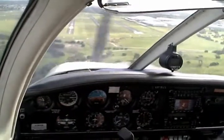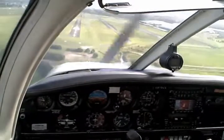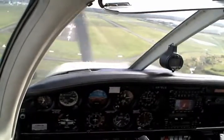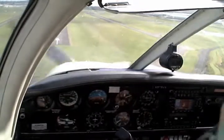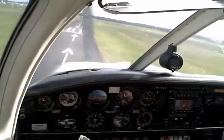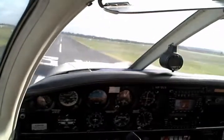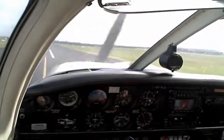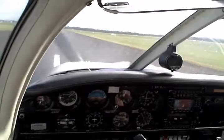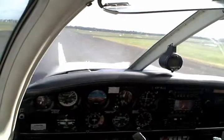Clear to land. Bravo Zulu Echo, request to exit on 2-2. [Tower]: No need for that, you can roll through. Bravo Zulu Echo rolling through, thanks. Bring that power back a little bit more, because it looks like we're definitely going to make it now. Don't pull back though - don't pull back. That's it. Keep the nose down. Now you can gently lift the nose up and a little bit of rudder to keep the nose straight. A little bit more to my side with the rudder. Just concentrate on keeping it rolling straight. A little bit of nose wheel shimmy there, but that's not an issue.